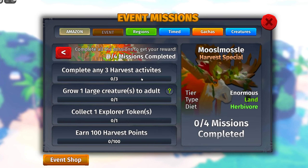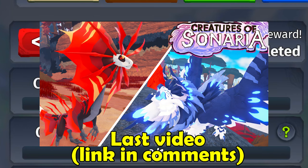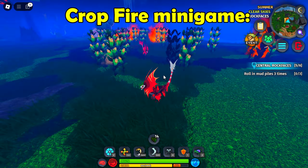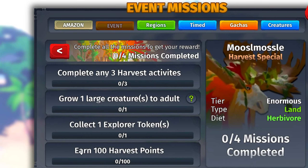For the next part we have the harvest activities, which is basically the maze and the cornfield fire mini game - we went through that in the last video. It doesn't matter which one you do, you just have to do it three times, and as long as you complete it three times this will be checked off.